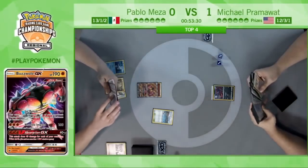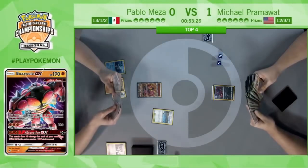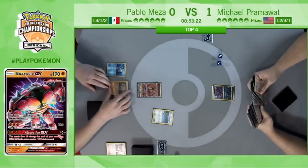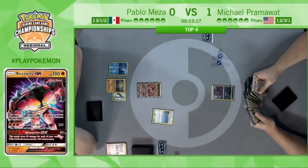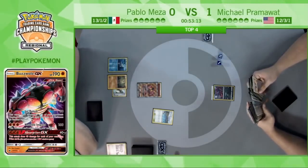He doesn't have a Supporter. I see a pair of Choice Bands, maybe even three Choice Bands — energy and I believe a Lichen Rock, a couple fighting and a Lichen Rock. So the top of his deck will again need to be kind to him. We could see Pablo with a pretty unplayable hand once again.